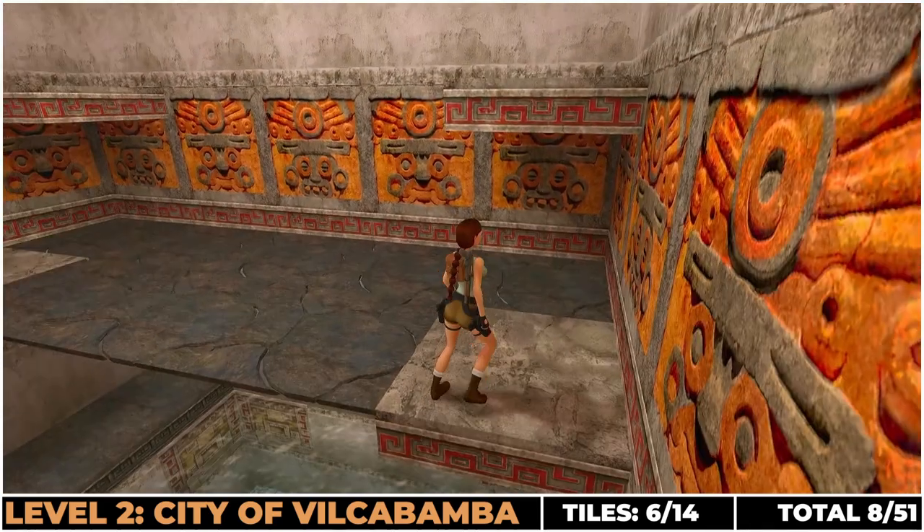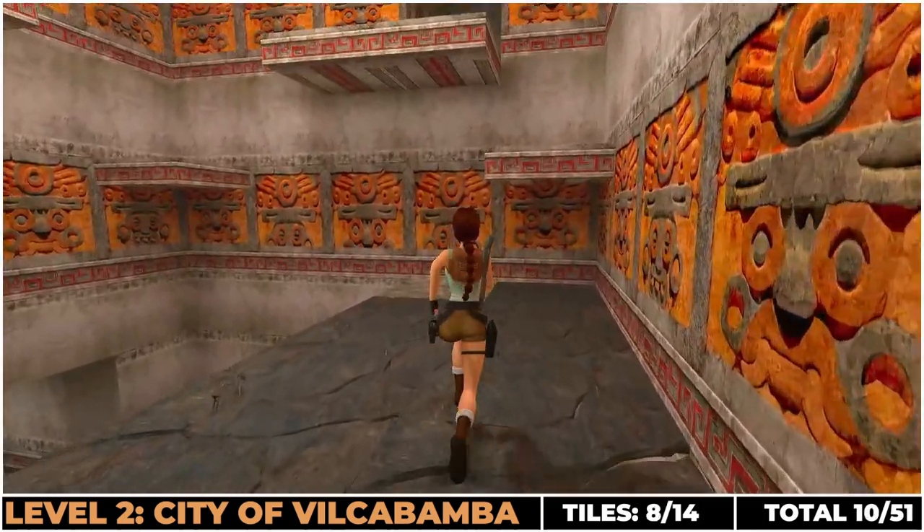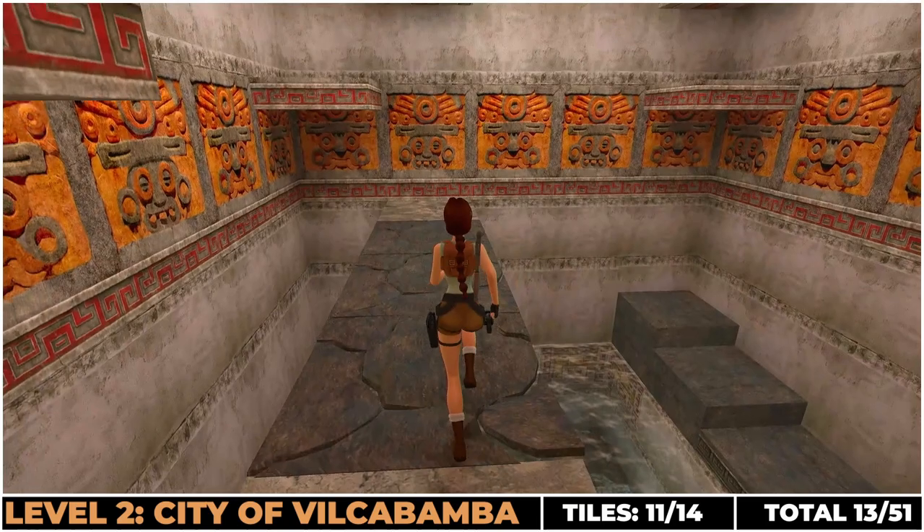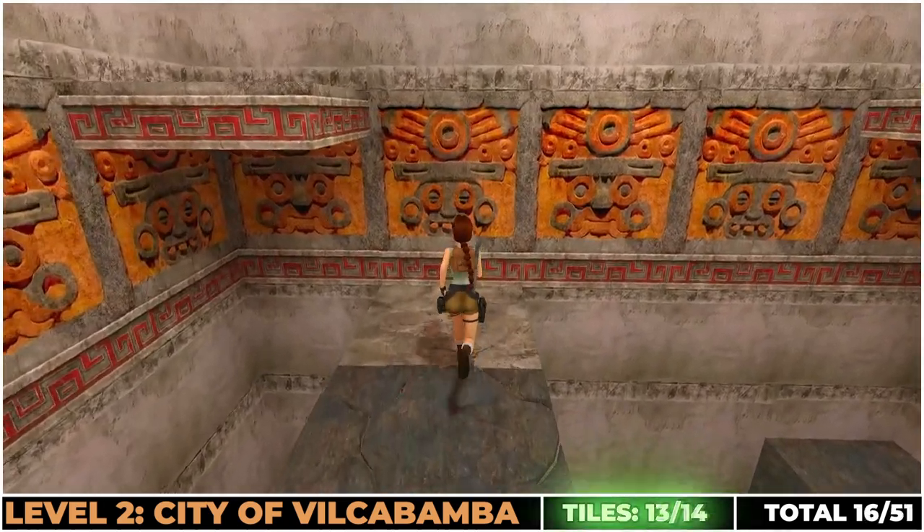Once you're up here, run around the back section first, under this platform and then run across the final three. That is all 14 tiles.